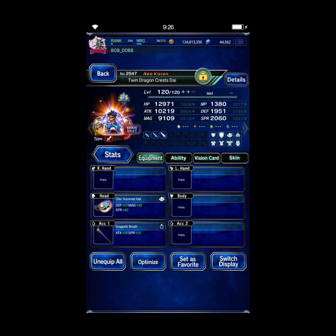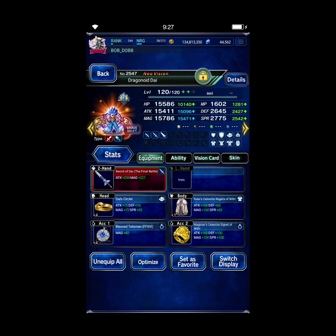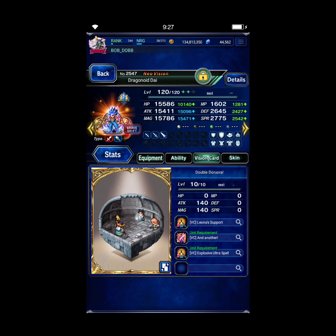Just some Fire Resist from Chick Summer Hat, and some Preemptive LB fill from Call of the Wild, Dragon's Brush, and Advanced Weaponry. Then Shift Form — the free hat from the Box Summons, his own STMR, some TDH from Azur Brilliance, Fire Resist from Winged Heart, the Event Materia for some Demon Killer and LB damage, a couple pieces of Clash gear, and then his own Vision card.